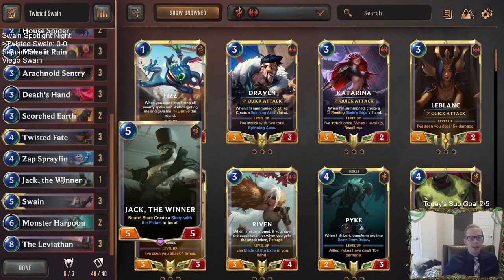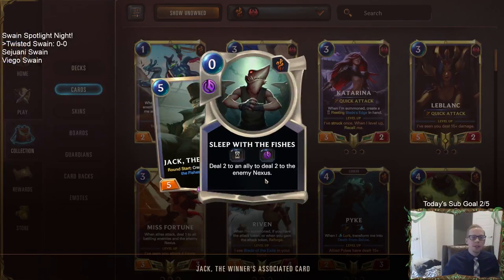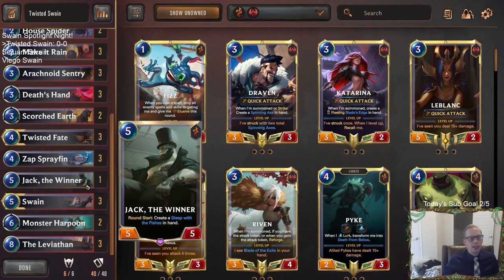I want to play a spicy one — we're going to play one Jack the Winner to fill the curve. If we don't have our Swain on five, we can have Jack the Winner on five. I think this is an underrated card. The five mana 5/5 body is very good; it can trade with Gangplanks or larger units. If you have Jack the Winner survive, you can make Sleep with the Fishes, which does four total damage for leveling up Swain, or two damage to the enemy Nexus when you have your leveled-up Swain to stun something.